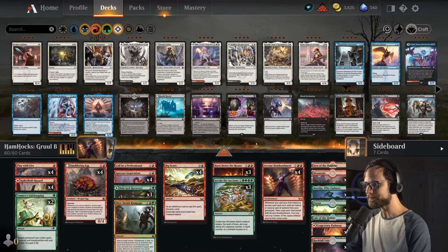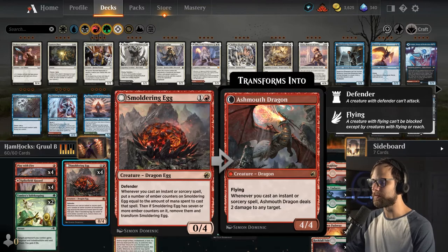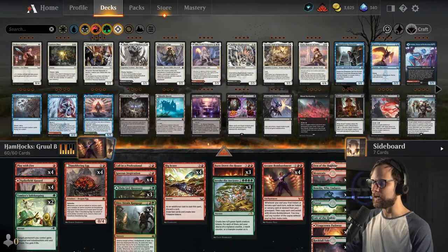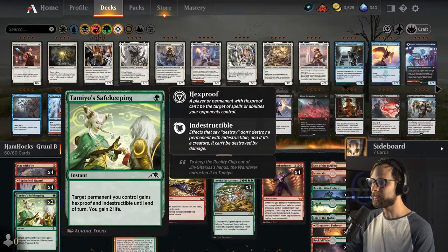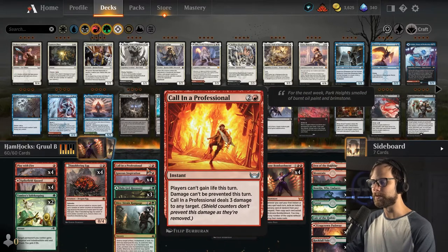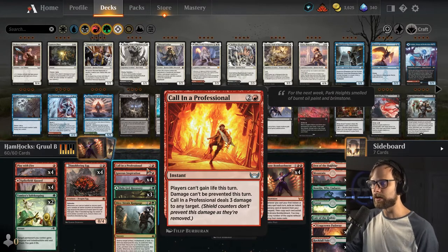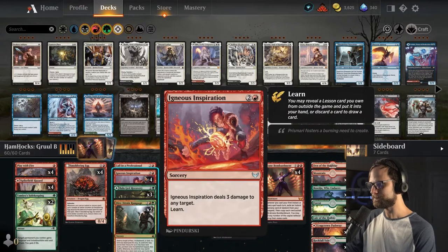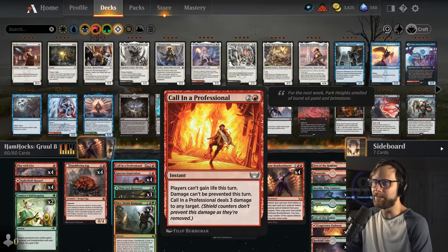We're just going to have a fun time with this one. The way this deck works is pretty straightforward. In the early turns we have a Smoldering Egg that we want to get down so we can start getting counters on it and flipping it into the Ashmouth Dragon. To help us get there we've got a couple of burn spells, Safekeeping for some protection and life gain, and Call in a Professional as a one-of — an interesting one. Players can't gain life this turn, damage can't be prevented, and it deals three damage to any target. Shield counters don't prevent this damage as they are removed.